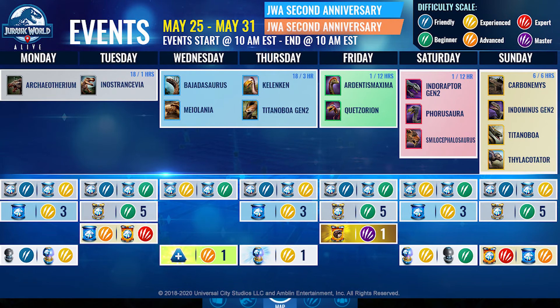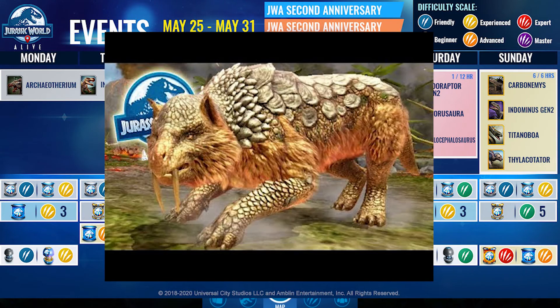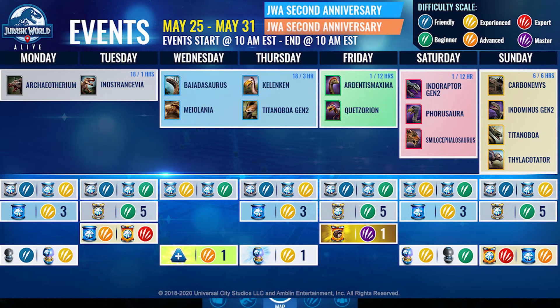Carbonemus leads into Smilalips — which is the Smilalemus and Carbonemus hybrid. Titanoboa leads into Spinal Constrictor, which first goes through Dilophoboa. If you're a lower level, I'd probably suggest going for Indominus Gen 2 so you can eventually get Interraptor Gen 2 and boost your ranking a bit.